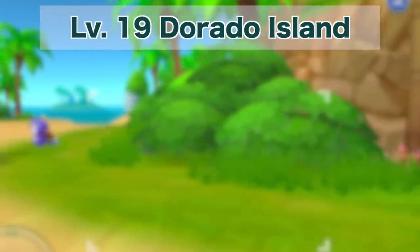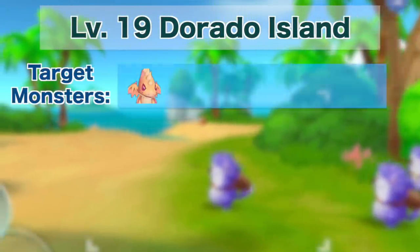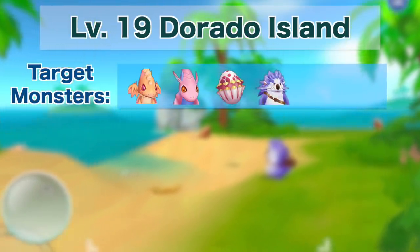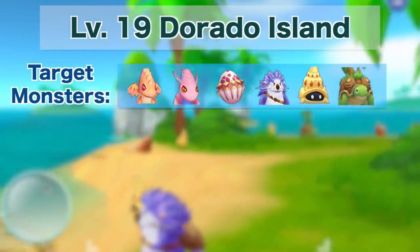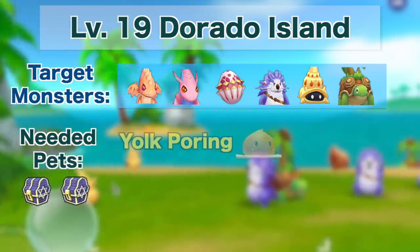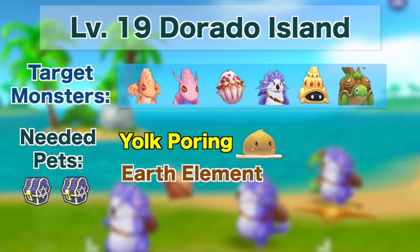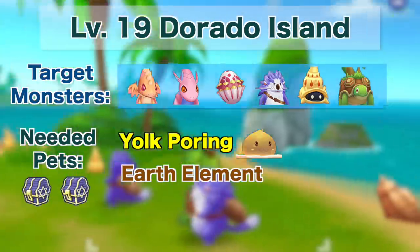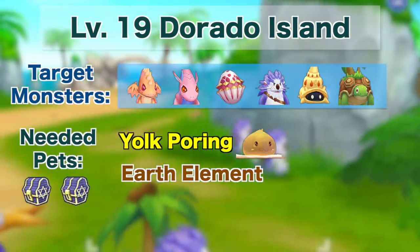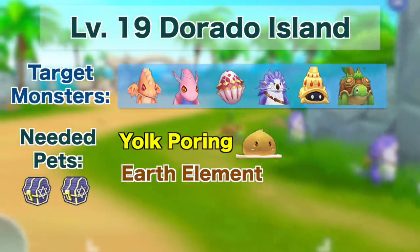For the level 19 Dorado Island map, the monsters you can target are Rainbow Draco, Rainbow Green Petite, Rainbow Dragon Egg, Sea Otter, Peach Conch, and Coconut Tree Turtle. The pets needed to obtain 2 rare chests are Yokeporing and a pet of earth element. Since Yokeporing is already of earth element, the other pet can be an Injustice or any pet that increases the chance of getting cards in pet adventure.